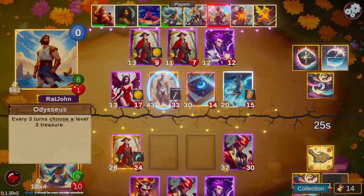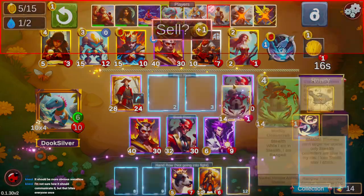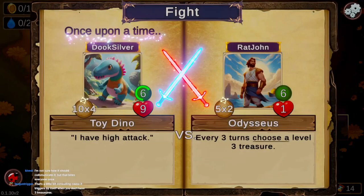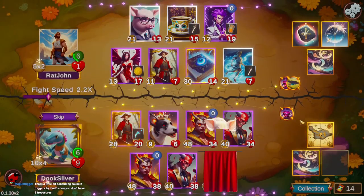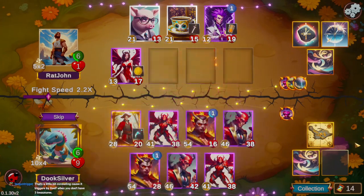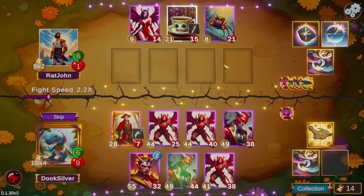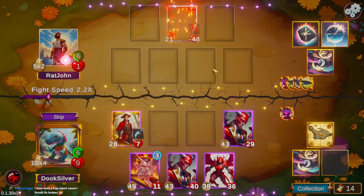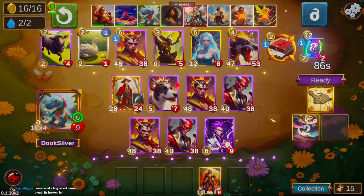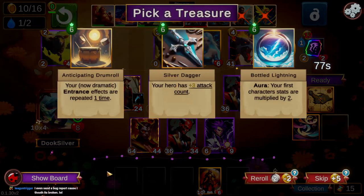There is another Archdemon so we're going to lock for that — we do have mana left so we can sell for it, and we sell for it. We jam Nero on the board as another evil character. Unfortunately our Frank does get scammed here immediately. It looks like the opponent is also playing a Frank comp, but I think our demon supplement is bigger than the rest of their supporting cast for their Frank. We get to triple our Archdemons.